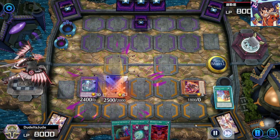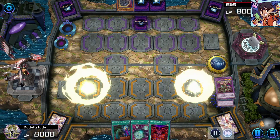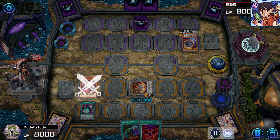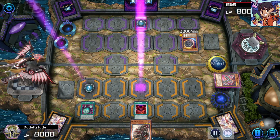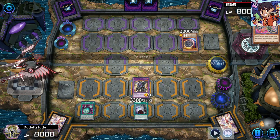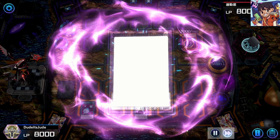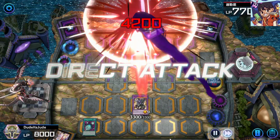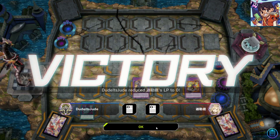I go Branded Opening to get Branded in Red, then Branded Fusion into Albion, then Dragostapelia. They drop Nibiru — always painful. But I still have Cyber Dark Realm, Cyber Dark Chimera, and I use Chimera's effect to search Power Bond. I get hit by Imperm, but fortunately I have Albaz — I use three materials including the Power Bond Chimera searched to go into Chimeratech Rampage, dodging the Imperm by using it as a fusion material. Rampage attacks Nibiru then attacks twice for game.